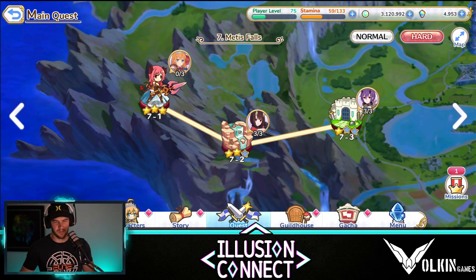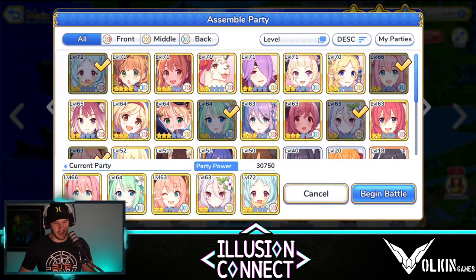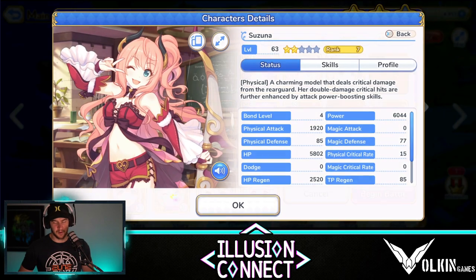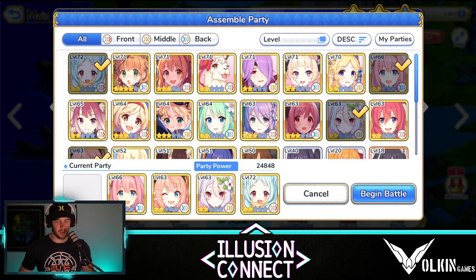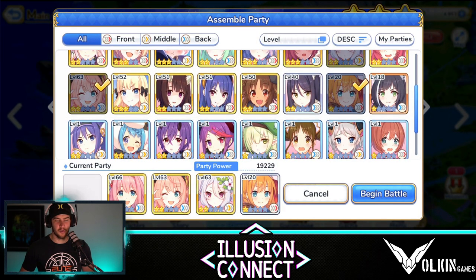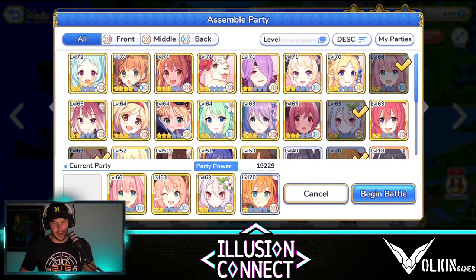Just to give a demonstration, a pretty solid and newcomer-friendly team would include Suzuna — she's a two-star, so hopefully you get her in your pools. She's fantastic. Miyako is also really, really strong. If you don't have Miyako, you can always use Pecorine, who we all start off with. And then that last spot in this team you can really fill in with just about anything you want — maybe some extra damage, more support — but that's pretty much a staple team you can build.